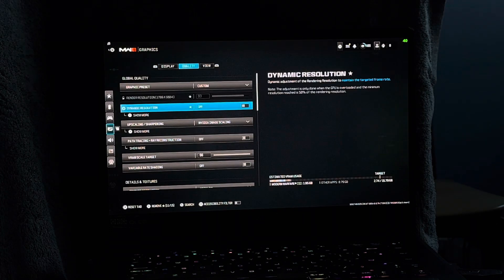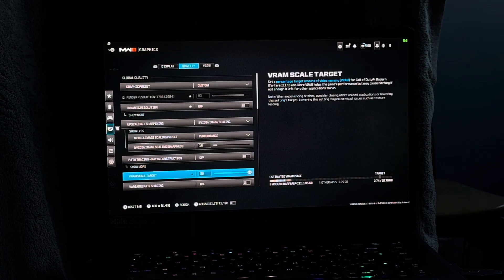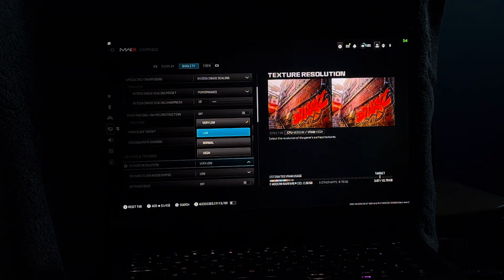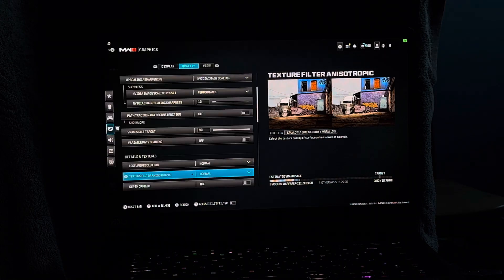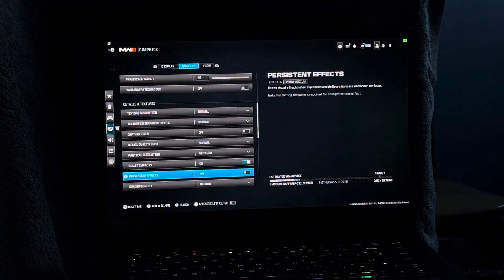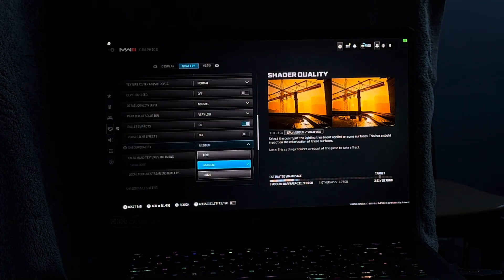This is a quick check — for full detail watch my first videos. The main settings: texture resolution to normal, texture filter anisotropic to normal, depth of field off, detail quality level to normal. Everything else is very low. Bullet impacts is on, and shadow quality is always set to low.